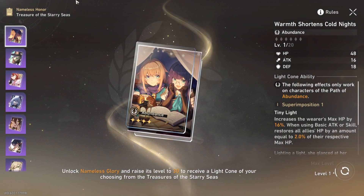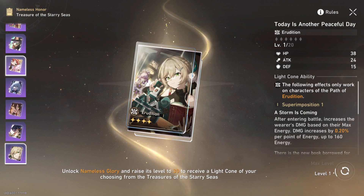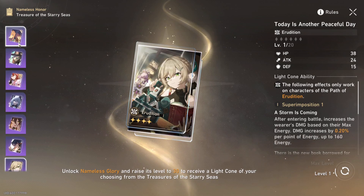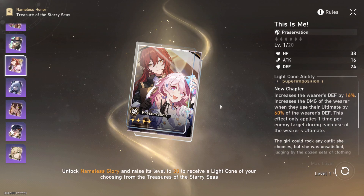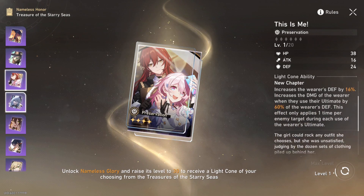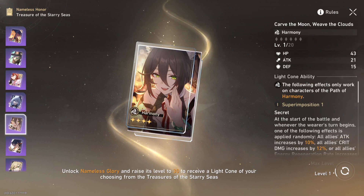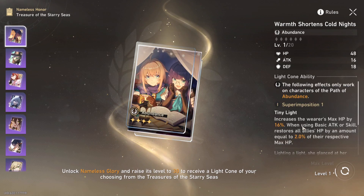I'm getting one of each light cone — I have the Hunt one, the Abundance one, the Nihility one, the Harmony one, and the Erudition one. I'll probably get the Preservation one next. Unfortunately all of them have fallen off. The Hunt one has no real DPS-from-defense character yet — maybe if a character like an Ito equivalent comes out dealing damage based on defense it could see use. The Preservation one I have no idea what it's trying to do. The dispel buff on another could be a gimmick in the future but has no use now. The RNG buffs on another one also aren't great.